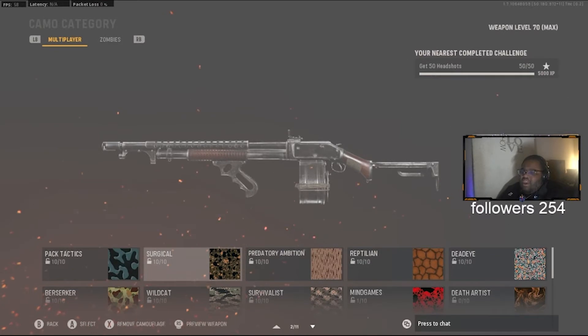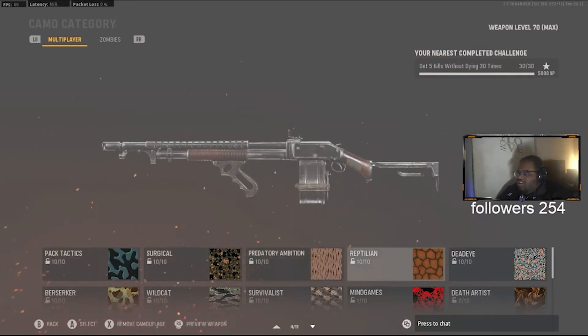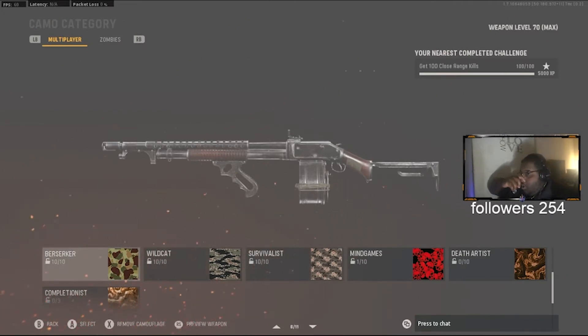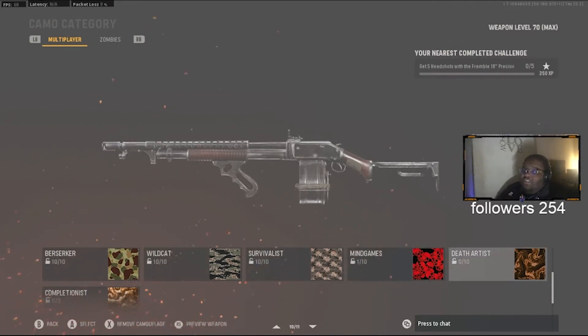We already have Pack Tactics, Surgical, Predatory Ambition, Reptilian, Dead Eye, Survivors, Wild Cat, and Berserker. So now we just have Mind Games and Death Artist left to do, and then we're going to have gold on the Combat Shotgun. Let's go ahead and knock that out.